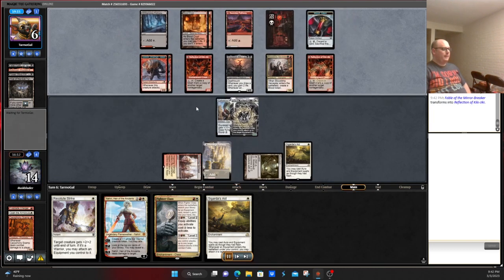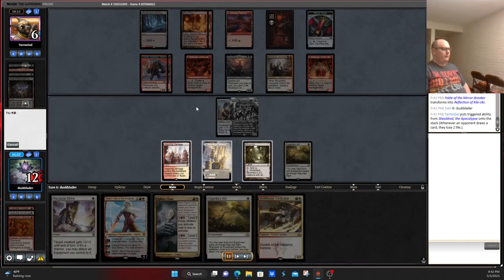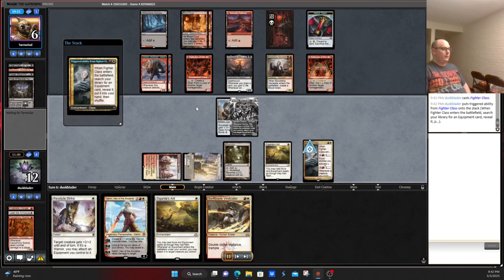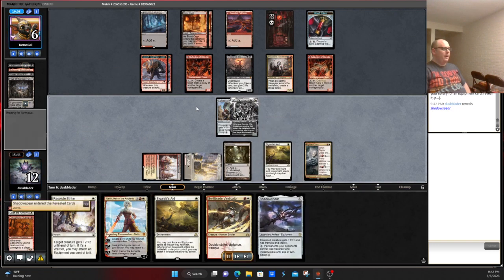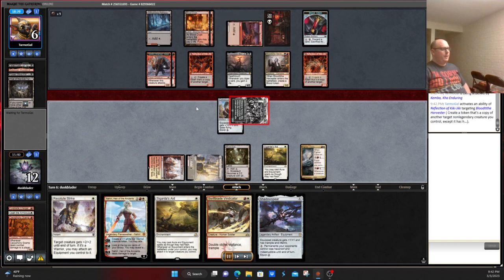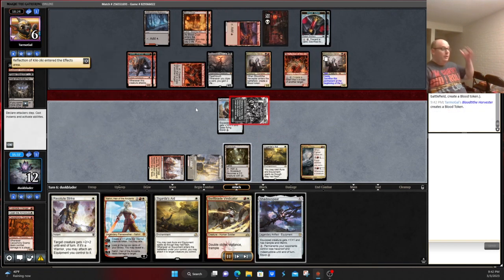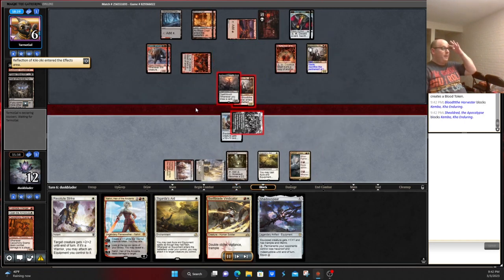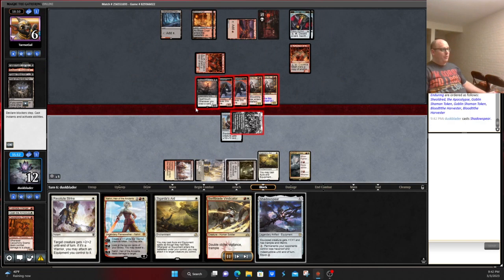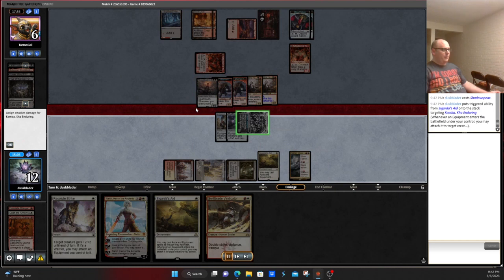Pass to our opponent. How can we find a way out of this one, especially when our opponent has double Reflection of Kiki-Jiki going? Swiftblade Vindicator is not a terrible draw. We just do Fighter Class — Shadow Spear! That's how we're going to get out of it. We swing and our opponent puts their entire board in front of it. We play Shadow Spear and kill most of their entire board.